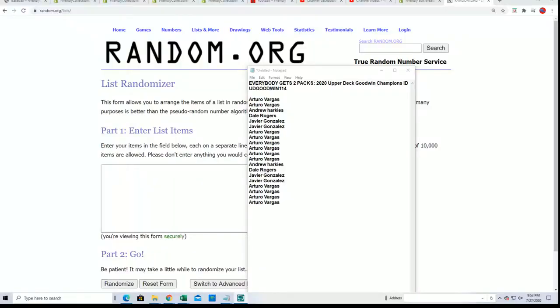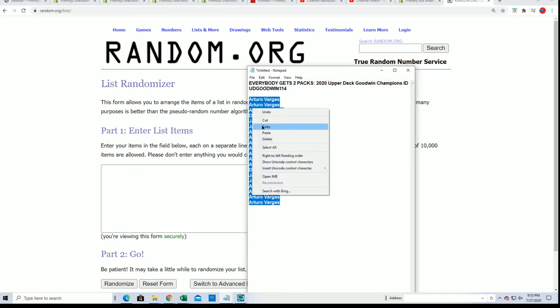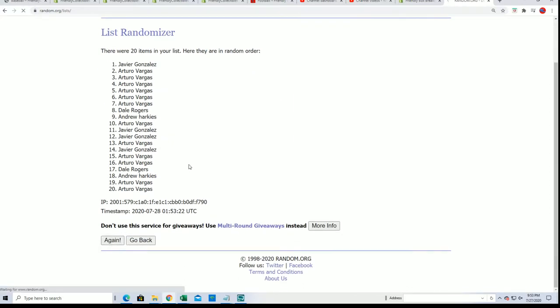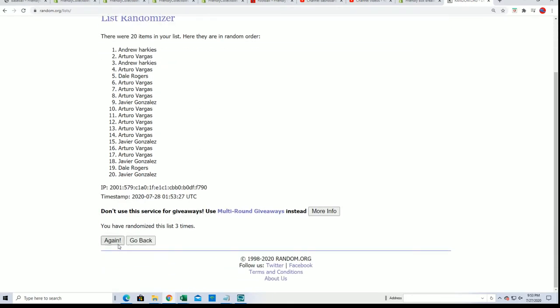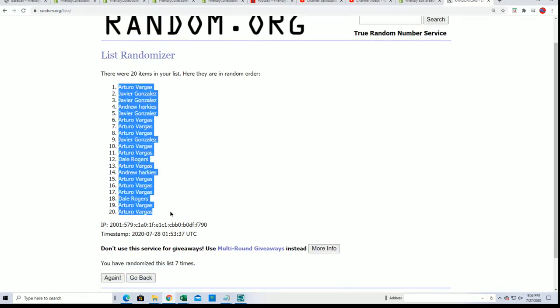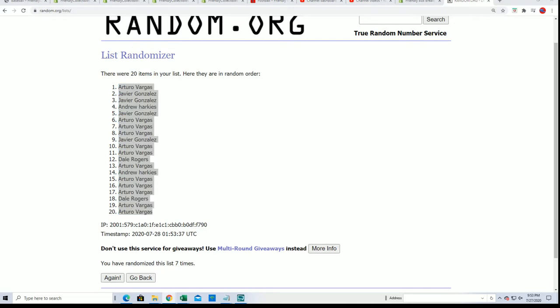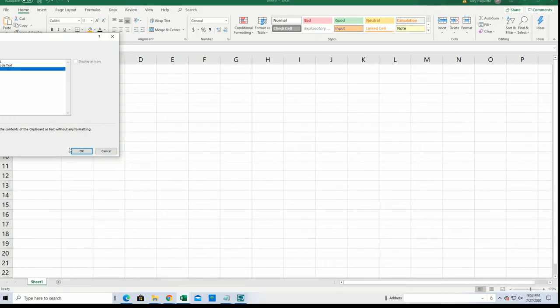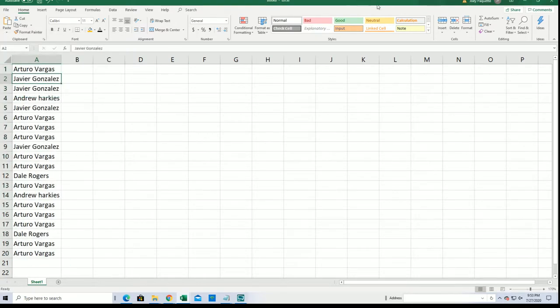Let's get everybody a pack number. 7 times through in Goodwin Champions, 8 times through in Goodwin Champions pack ripping. Everybody gets 2 packs per spot. Lucky number 7. And so there's our different owners right there. It looks like Arturo gets the first pack, then Javier pack number 2, and on down the list.